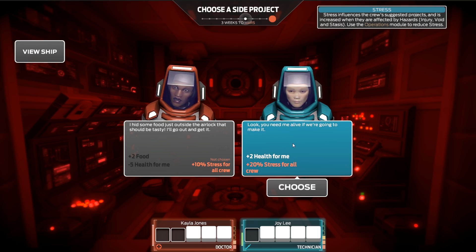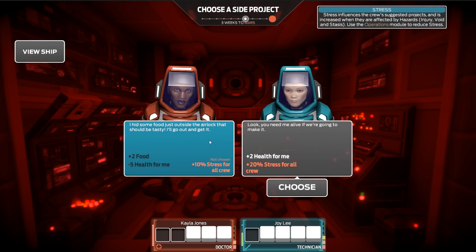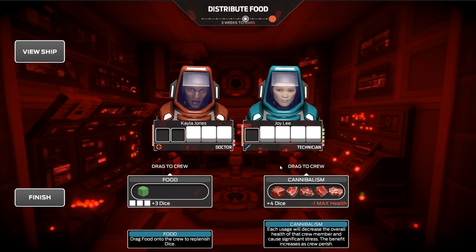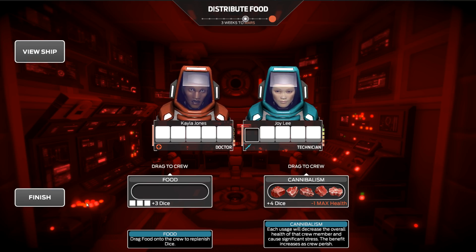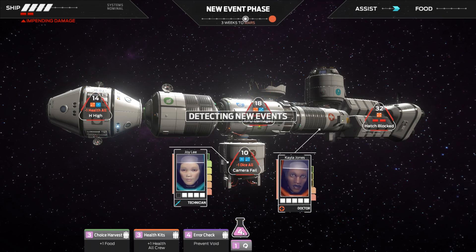Plus 2 health for you and extra stress for everyone. 'I had some food just outside the airlock — should be tasty, I'll go out and get it.' Plus 2 food and negative 5 health. You've only got 5 health, you numpty. Let's do this. Surprisingly, the cannibalism is a lot more food — a lot more dice — than the regular food. Which is just mental.